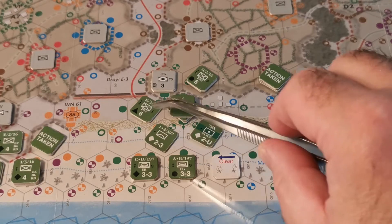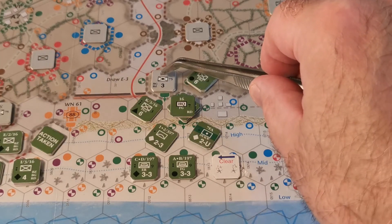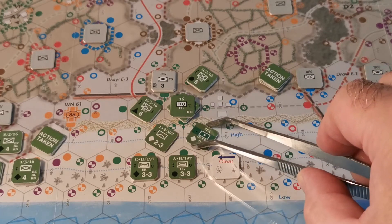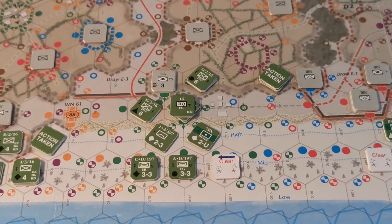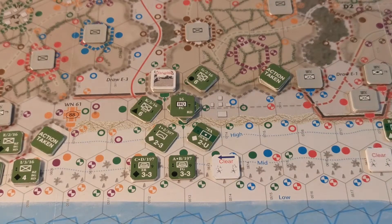That feels a bit odd — there's US units all over the place here, but this is still part of the green position, it's got a field of fire into here, moving from one hex to another hex adjacent to this position. I need to be told one way or the other. I've sent the question back to Martin, so hopefully he'll get back to me.